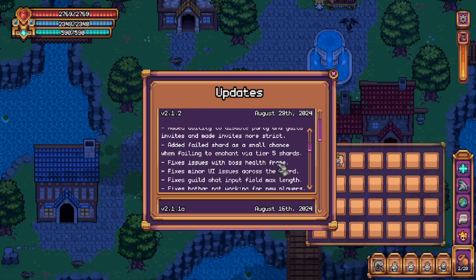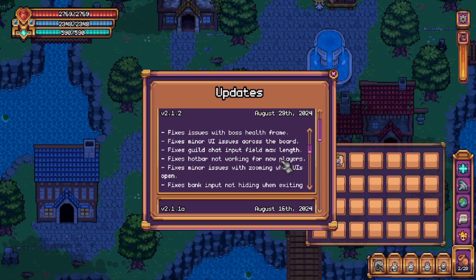Fixes issues with boss health frame — very useful, it was very buggy before, glad it's fixed. Fixed minor UI issues across the board. Fixes guild chat input field max length. Fixes hotbar not working for new players — this one was an incredibly frustrating one for some people, let me tell you.